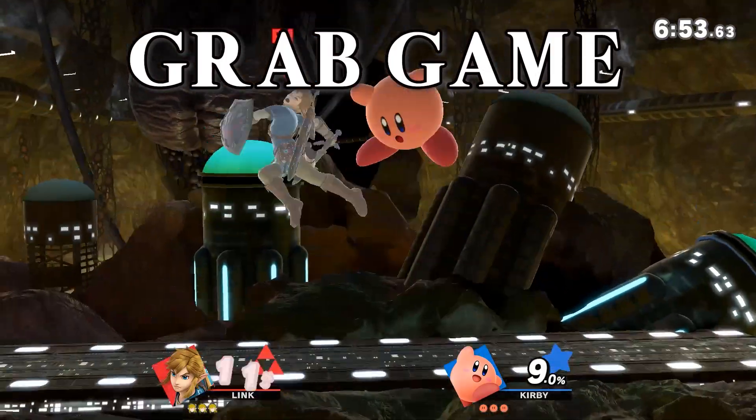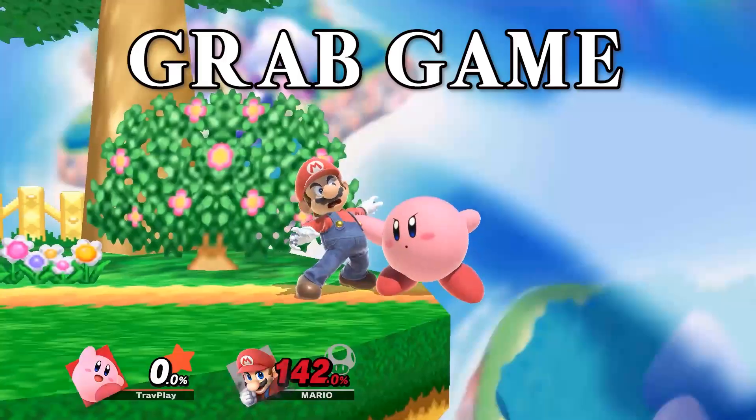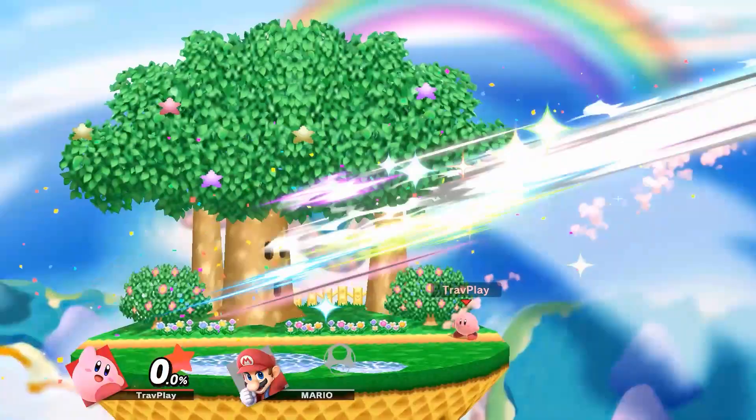Kirby has a good grab game too. His forward throw leads into combos, and his back throw can kill around 140% at the ledge. His up throw can kill around 165%. Don't get grabbed.